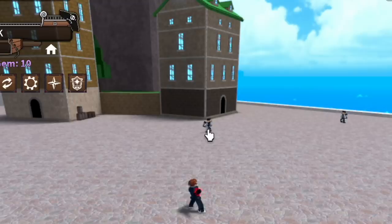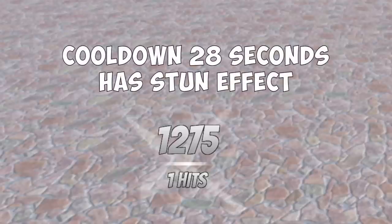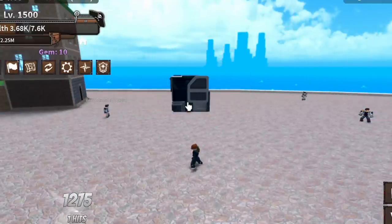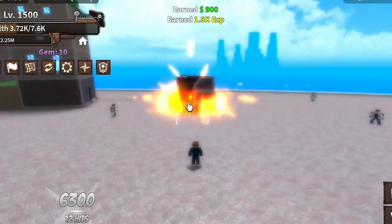Moving on to the X skill — the Magnetic Cage. The damage is not that high, but it has a stun effect or root. The enemy enclosed inside your cage can still be damaged with your Z skill or any of your other skills. It's pretty good for combos.